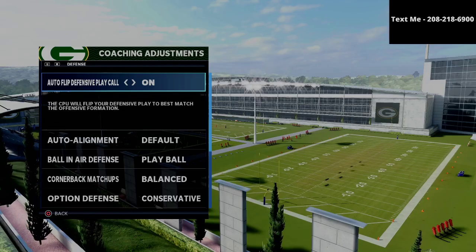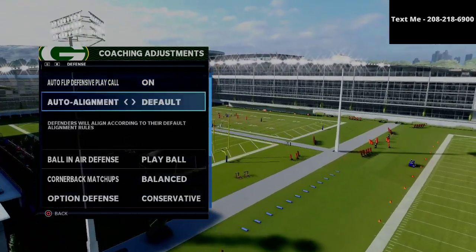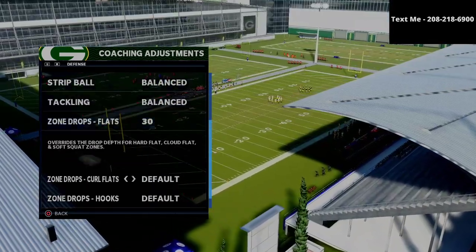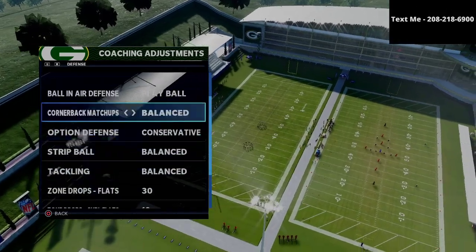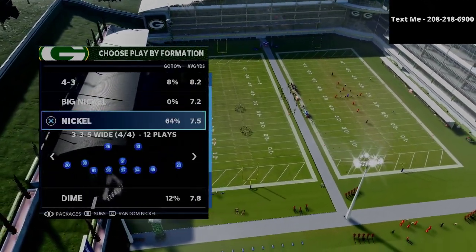For base defense against Trips tight end, you want to turn auto flip on. Auto alignment is going to be on default. Ball in air defense is going to be on play ball. You want to put your flats on 30 yards, your curl flats on 10 yards, and your hook curls on 5 yards. This is how we're going to start the game against a Trips tight end style offense.